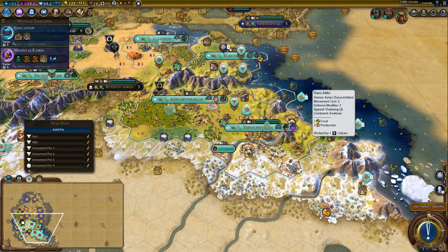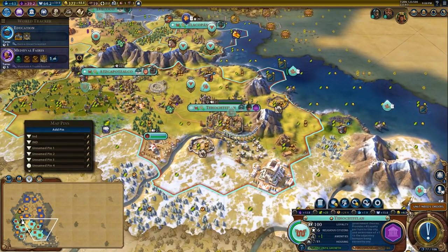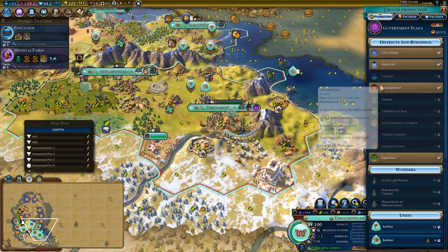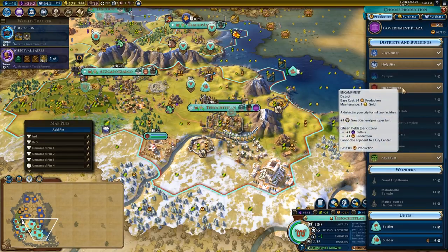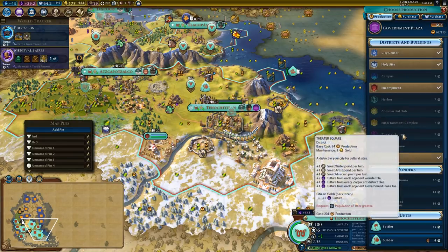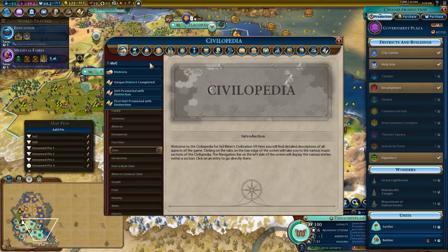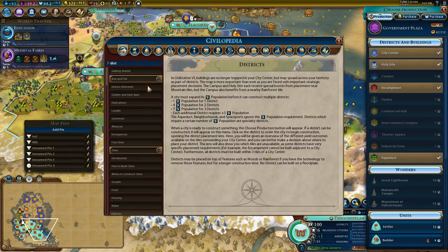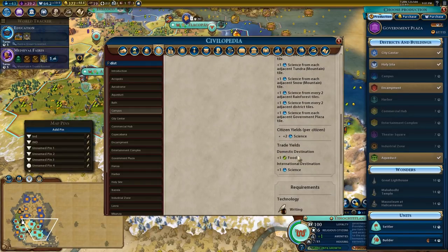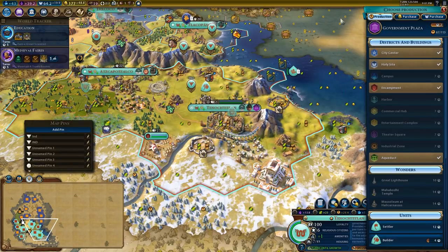Basically, how internal trade routes work: you get a baseline of plus one food and plus one gold for trading with one of your cities, and then for every district that your city has built you get an extra yield. For example, if you build a holy site you get plus one food; a campus gives plus one food; an encampment gives plus two plus one production; a harbour gives plus one production; a commercial hub gives plus one production; an entertainment complex gives plus one food; a theater square gives plus one food; an industrial zone gives plus one production. You can check all of this in the districts section.